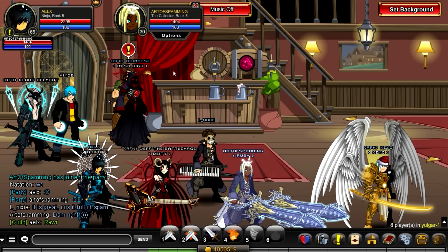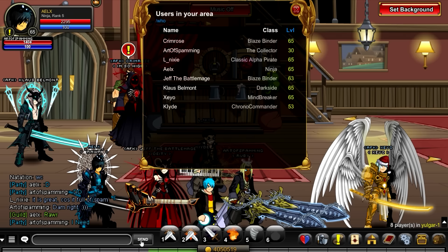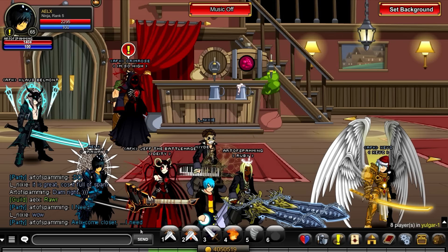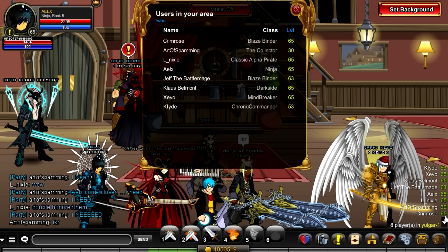That's pretty much it for chat and private messages. Now for some other tips — if you press U, you can see all the players in your area. It shows all their classes, their levels, and everything. You can also view it by clicking the arrow on the far right, but that only shows username and levels. If you want to see class info as well, press U.